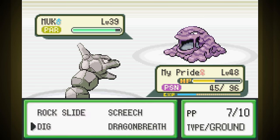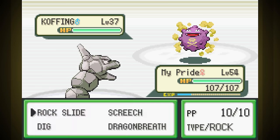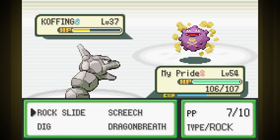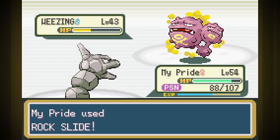I decide to level a bunch on trainers, mostly the ones in Silph Co. since there are tons of them there. A few levels higher and we actually have a really easy time on Koga. Two Rock Slides can take out his Koffings, Dig lets me take out Muk without getting hit, and Weezing couldn't last long enough for its poison to take me out.